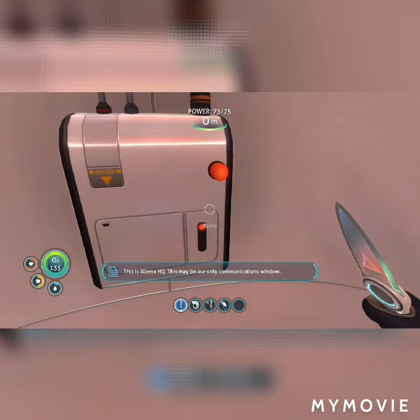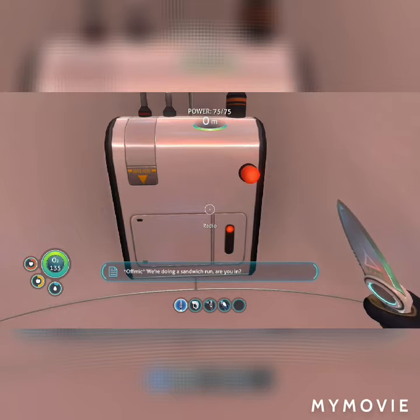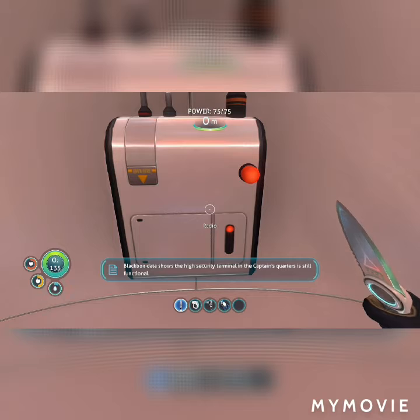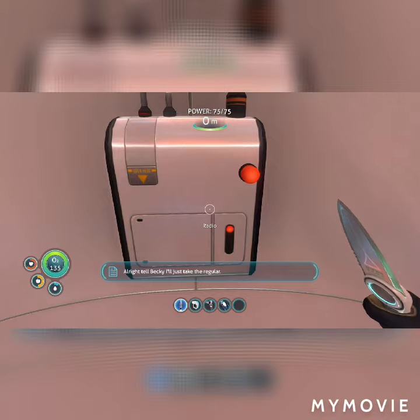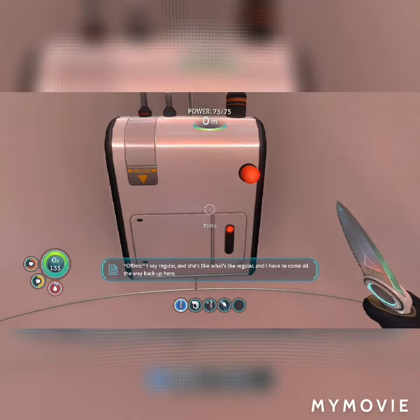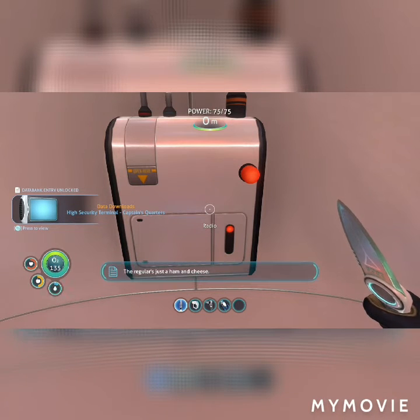This is Alterra HQ. This may be your only communications window. We can't send a rescue ship all the way out there, so Aurora, you're just gonna have to meet us halfway. We've uploaded blueprints to the ship's computer. Black box data shows the high security terminal in the captain's quarters is still functional. The code should be two-six-seven-nine. The regular is just a ham and cheese — okay, ham and cheese.